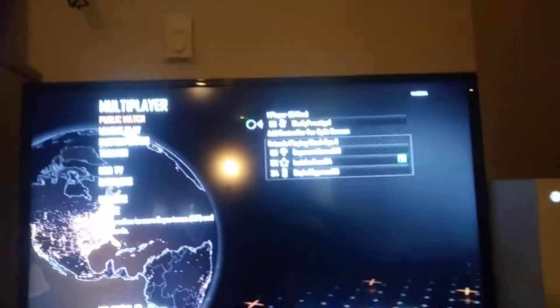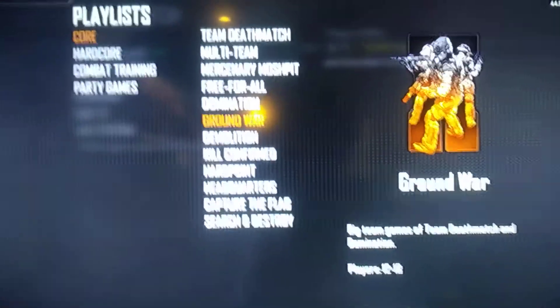What's up guys, it's Kings going here, back in a video. Today I'm gonna show you how to get into my lobby. First, go to public match, find match, go to core, and then make sure it's on ground war.